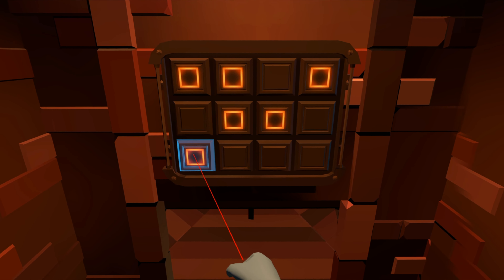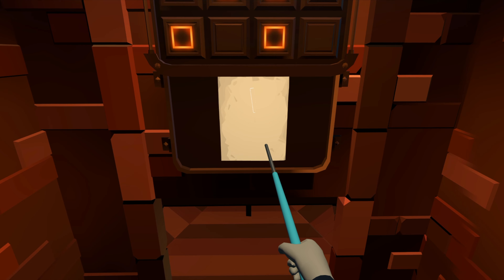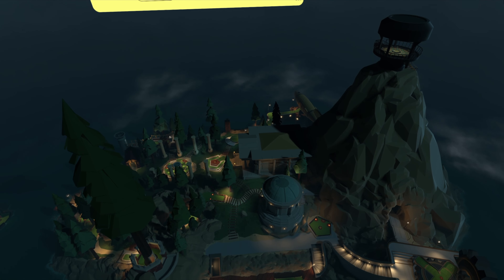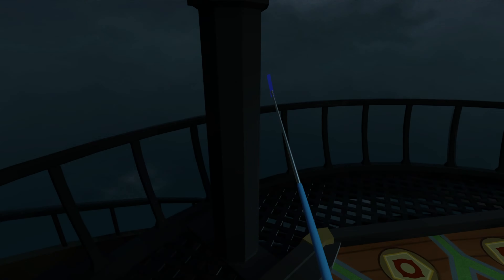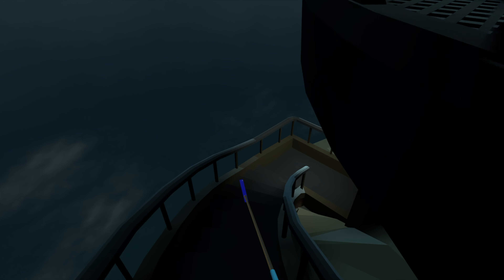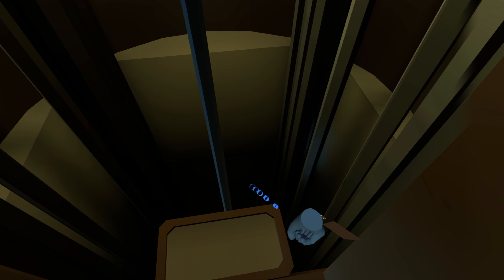We're going to take a different approach with the next one. Lean over towards the lighthouse, and then teleport to hole nine. Point your trigger at the switch, and turn it on. Back at the scorecard, go to hole number 10. Travel up just a bit past the pin, and you'll see the switch on your left.